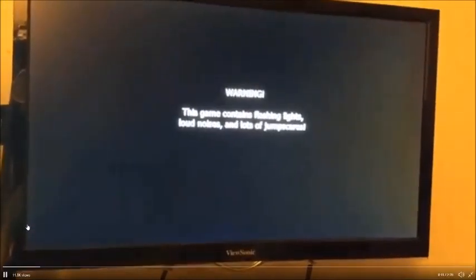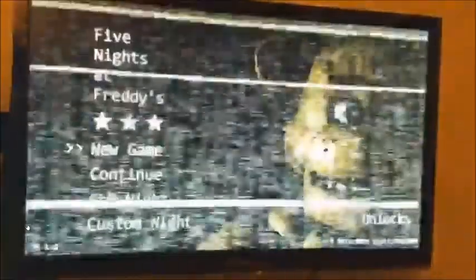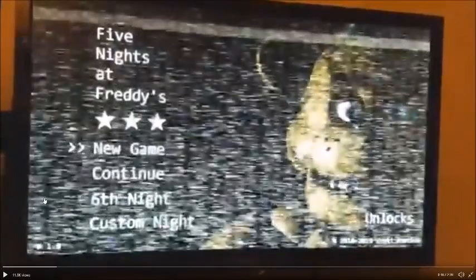It's just Freddy with two endoskeletons behind him. And then of course it gives the warning about flashing lights, loud noises, and jump scares. And then we cut to the main menu, which just like the Nintendo footage has unlocks in the bottom right corner of the screen.